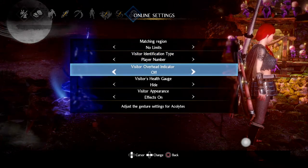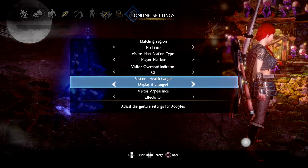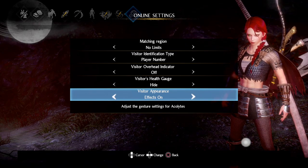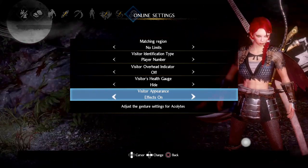You can have online visit overhead indicators in case you want to see how well they're doing, your health gauge, and whether or not you want them to have the advisor. I always have mine not showing, and you can set it so they either use their setting or your setting, depending on what you want.